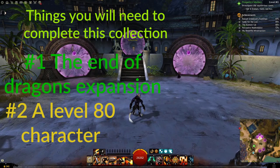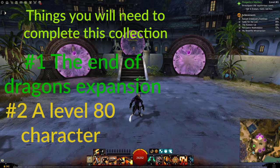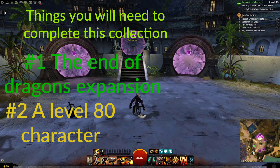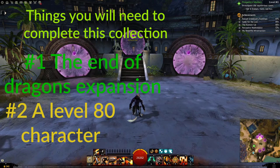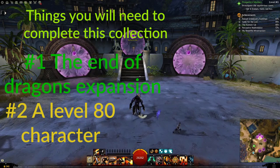Number two, a level 80 character. In order to get a lot of stuff done in End of Dragons, you're going to need a level 80 character. If you don't have one, you can go there, but it's going to be harder because the enemies will be level 80 and smacking you about, thereby killing you.